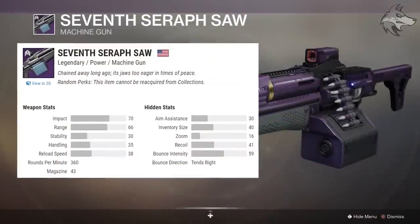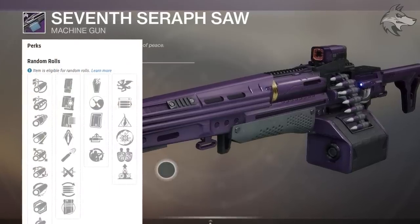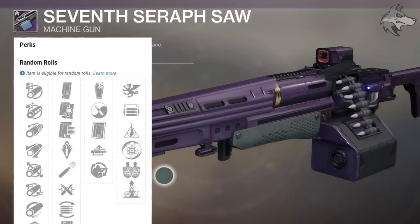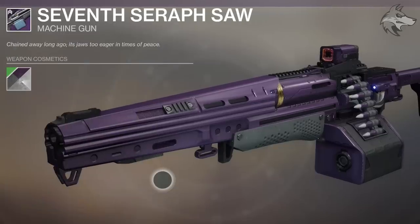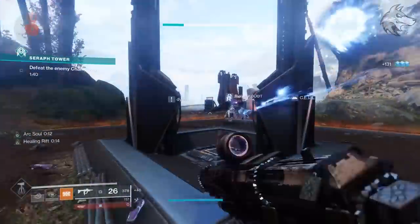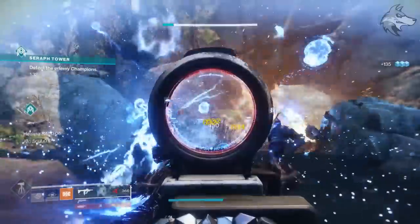Finally, for the 7th Seraph SAW, this is a 360 RPM machine gun. In the traits it has the potential to get interesting — slot 1 has grave robber, zen moment, clown cartridge, auto-loading holster, and field prep. Then vorpal weapon, opening shot, mulligan, disruption break, firing line, and elemental capacitor in the second slot. Clown cartridge, zen moment, auto-loading holster, and field prep could all be pretty interesting. Vorpal weapon could be pretty good in PvP, but firing line is kind of unique here — maybe a few players with zen moment and firing line on one of these could put out a decent amount of damage.